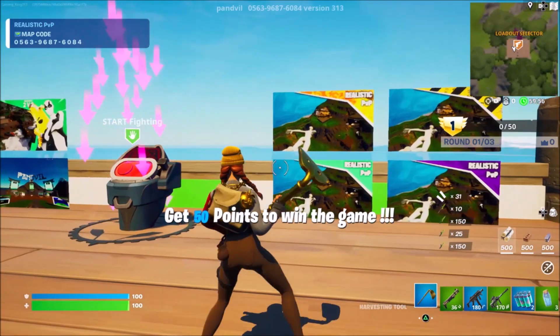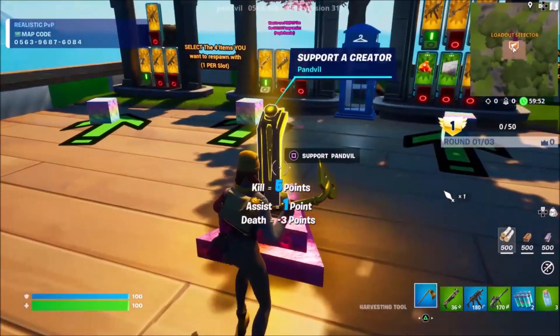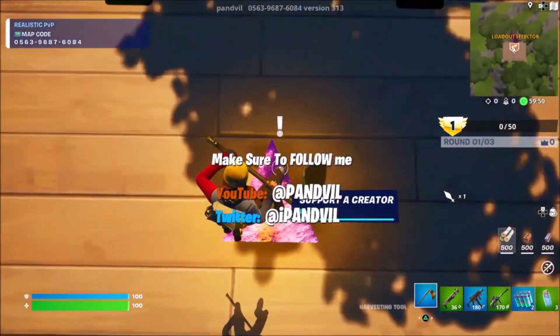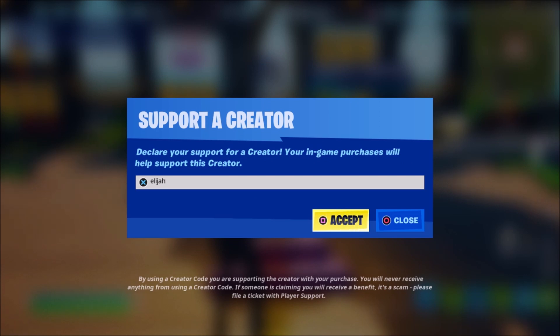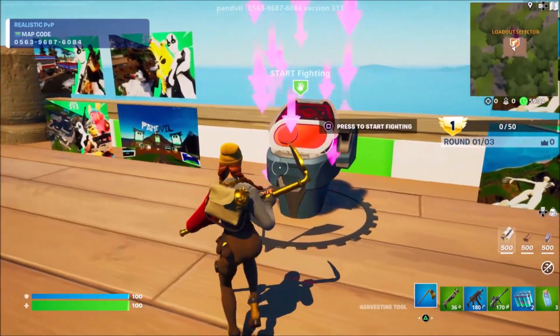Now, after waiting for a few seconds, you guys will be spawned up onto this platform right here where you guys can see that we have the support creator button. Before doing anything, please come over here and press this button which says support, and if you guys wouldn't mind, please go ahead and enter creator code Elijah in the Fortnite item shop because that will help me out so much more to make these XP glitches.